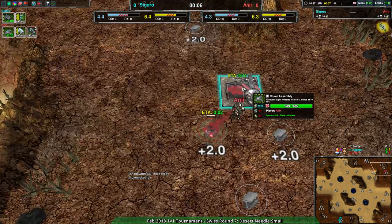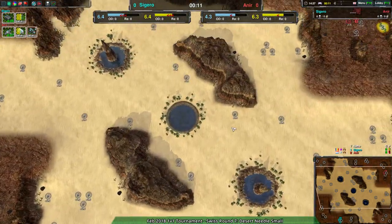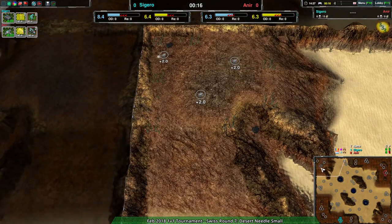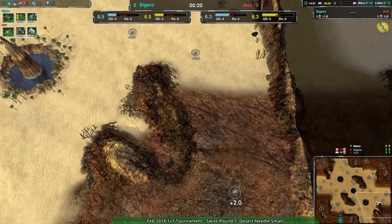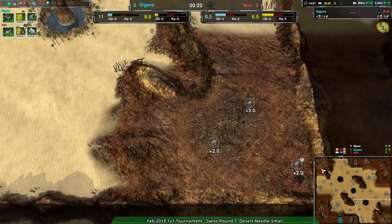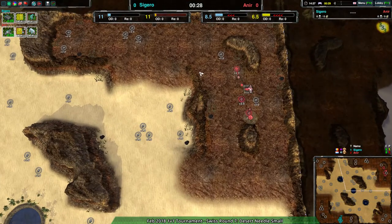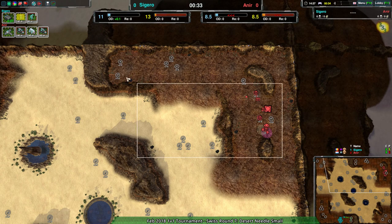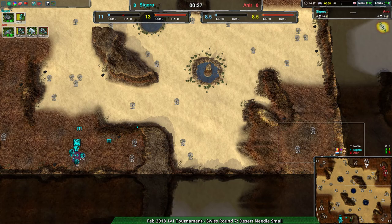On this map I really like when people try to expand and make it into one of the corners - just being very brave about it and hoping it doesn't get found. Even though it's not that much metal, it's brave play. Six metal per second is not nothing. The rest of the map has 20, 30 metal right there in your main base area.